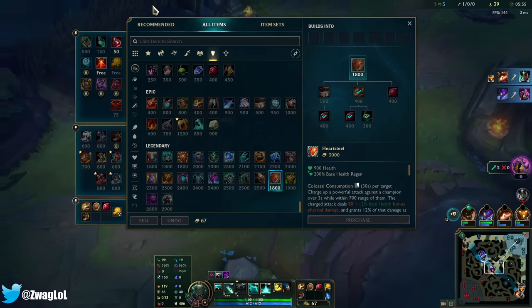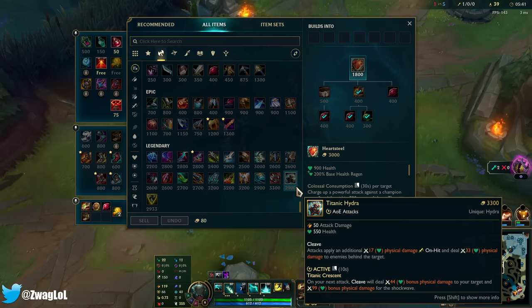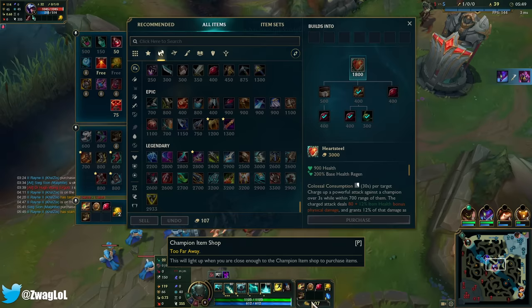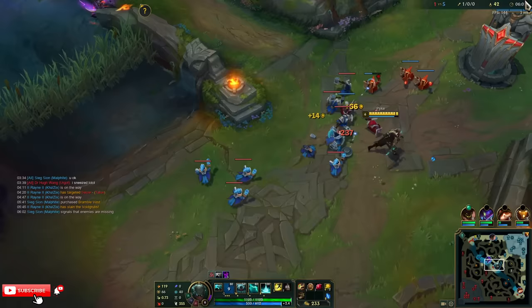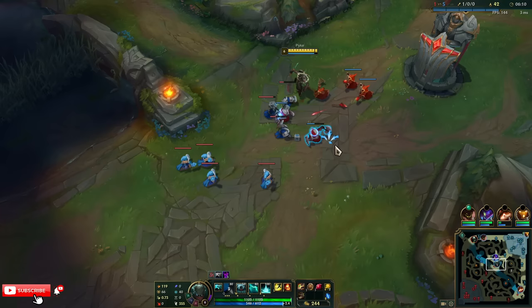We could also do Stridebreaker over Sterak's — I think I will do that because Sterak's scales with HP but it's not going to scale with item HP so it actually won't be that strong. We'll do Stridebreaker instead — much better. Then I have a slow so it's easier to get the Heart Steel stack. I didn't check how much AD I got from buying the HP. Let me take a rewind and check: 38 so far from my HP.